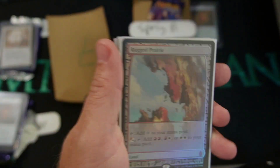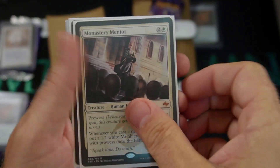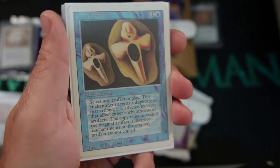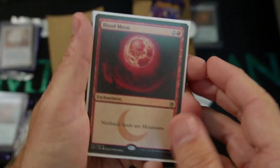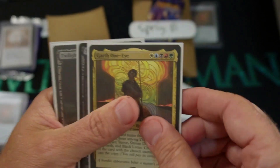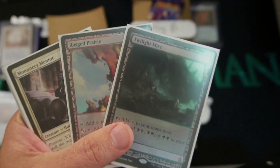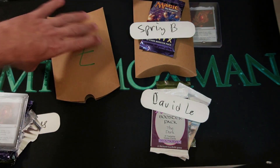Starting out with a Zendikar Expedition. Congratulations, buddy! Monastery Mentor. A Thrall Champion that looks near mint from what I'm seeing. Copy Artifact — way to go, man. Copy Artifact coming in for a swing. Blood Moon is next. This is awesome. Garth One Eye. Soarin' the Mirthless. Followed by a Twilight Mire. Another Zendikar Expedition. Well, you can't go wrong with those. Congratulations, Nikki. Those are all coming your way, buddy.